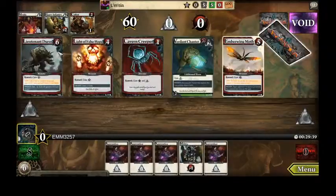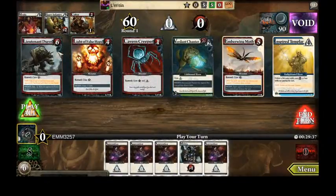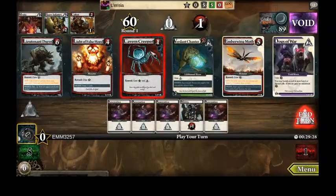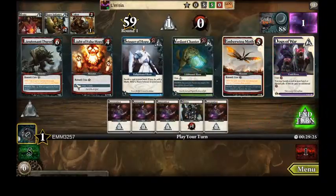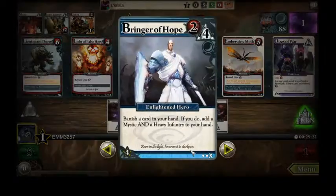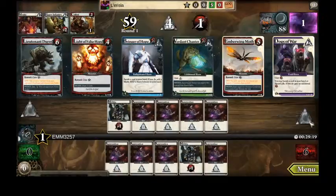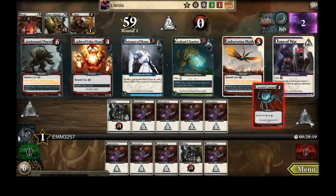Hey, how's everybody doing tonight? It's emm3257 coming at you tonight. Here we are playing Ascension — the set we are playing tonight is War of Shadows, denoted by the X here on the bottom of the card, because it's the 10th set of Ascension, and we are playing Larisia.